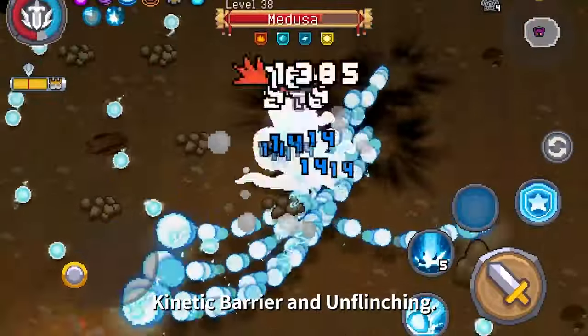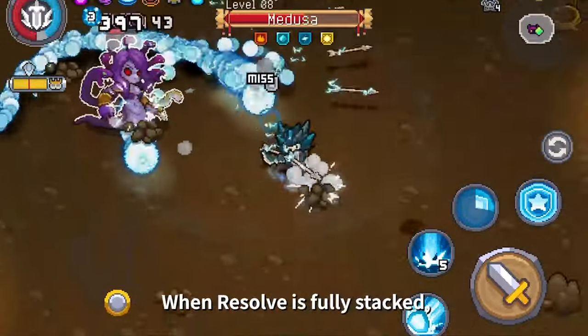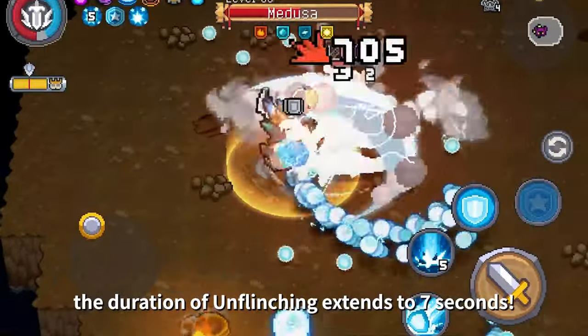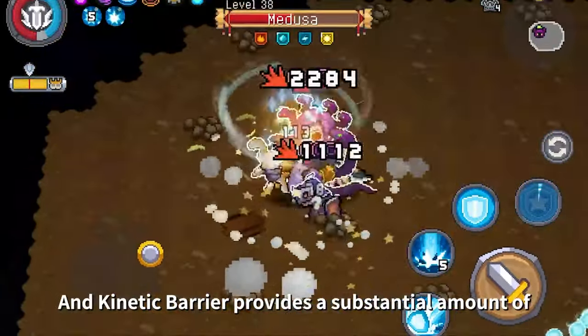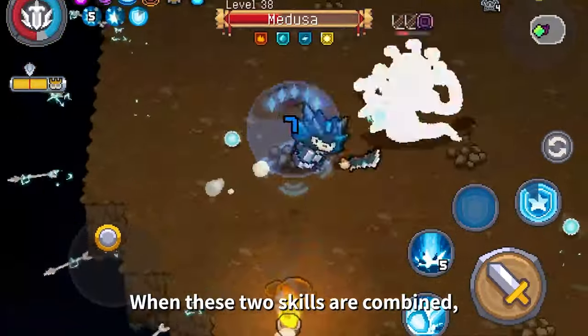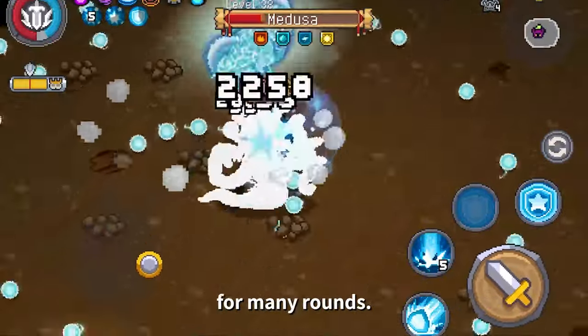Kinetic Barrier and Unflinching are Aegis's two important defense skills. When resolve is fully stacked, the duration of Unflinching extends to seven seconds, and Kinetic Barrier provides a substantial amount of shielding for protection. When these two skills are combined, Aegis can ensure sustained output against a boss for many rounds.